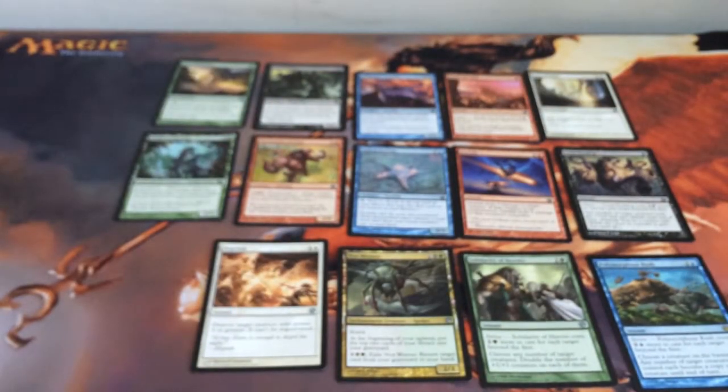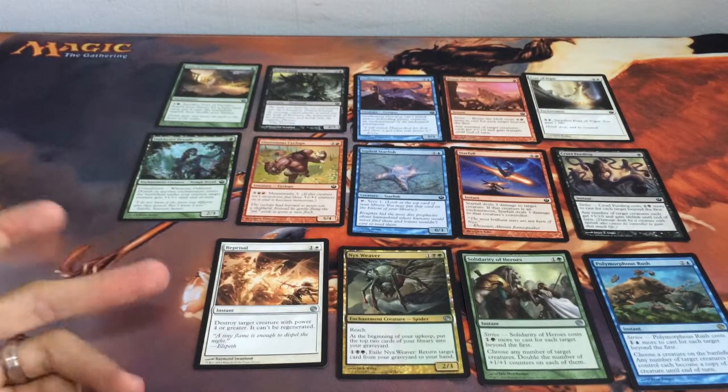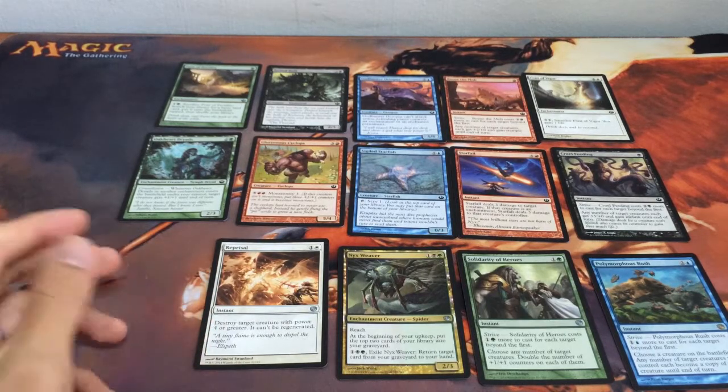From the card pool we'll be picking our top 3 cards following the sequence BREAD. We're picking our Bombs — I don't think there is one. Glutinous Cyclops is okay, it's a very big body but that's it I guess.